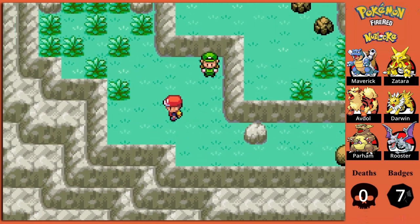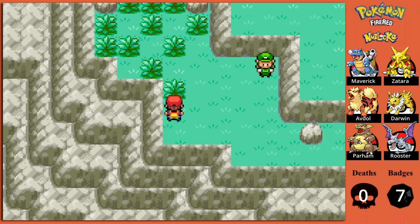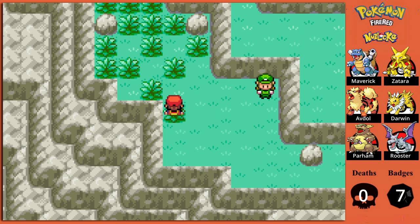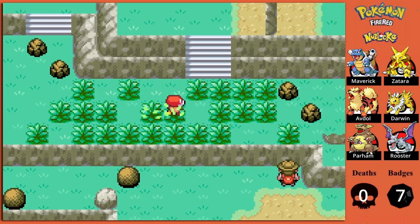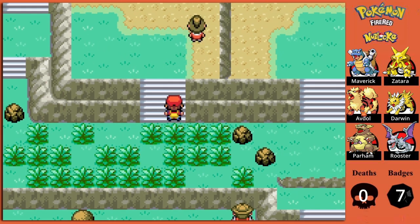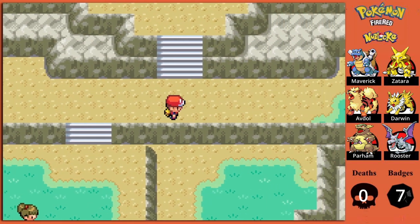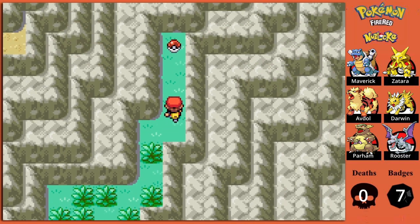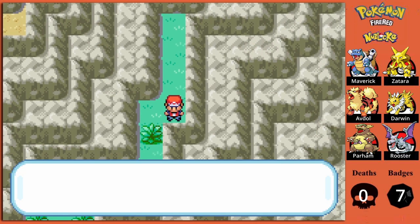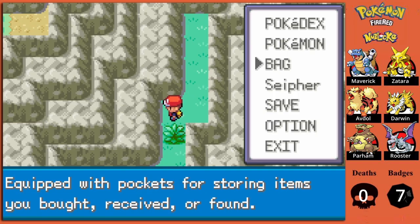I don't know why I'm bothering resetting those boulders — they're not going to be in the same place that I leave them in anyway. If I remember correctly, there is a cave that I can enter here. I need another Repel — that's the last regular one I've got, so I've got to make it count.